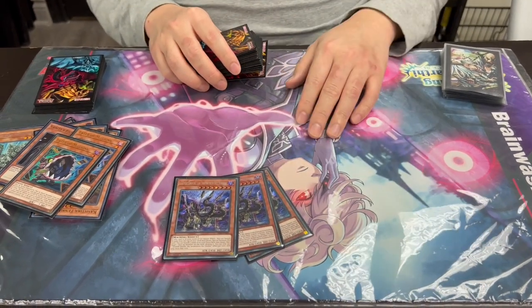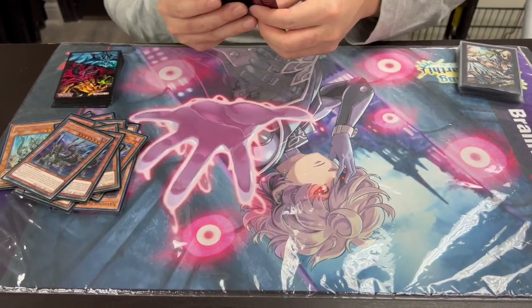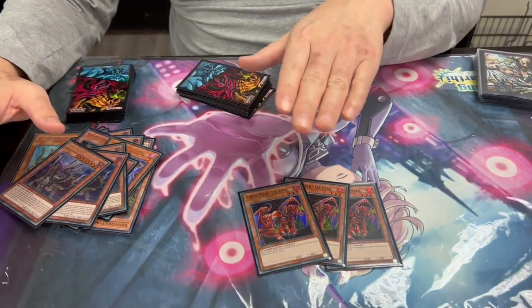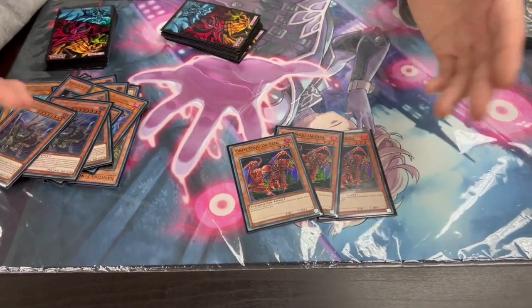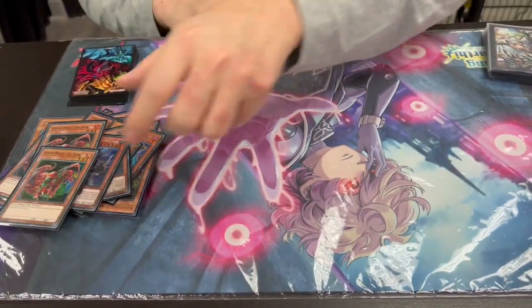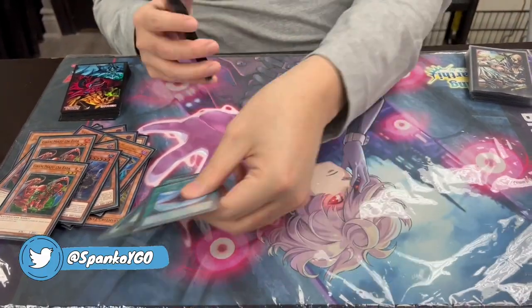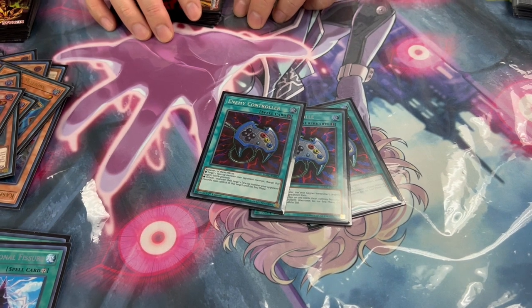Gizmek Orochi — another tribute fodder for Vanity's Fiend. So is this a Vanity turbo? Oh, there's the other guy — there it is. So this is Dina control with an OTK package. First turn, you make Vanity or Dina, they pass, you do your Desire plays with Gizmek and there's no one to stop them from dying. Quick games — they can't play.